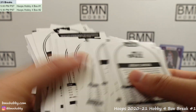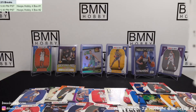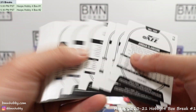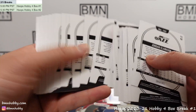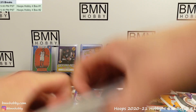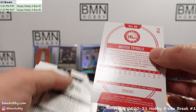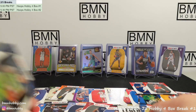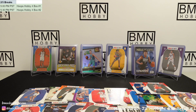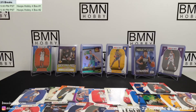Let me go through the red backs real fast. Not here — it's possible it's one of the other rookie cards. Oh, now I see it — Matisse Thybulle is our red back! Nice one. That's it for the break — let me finish sleeving, go over the hits on the wall, and move on to the next one. For anyone here for the next break, we'll get started in just a minute or two. Wow, we're a full 30 minutes over — I'm so sorry guys.